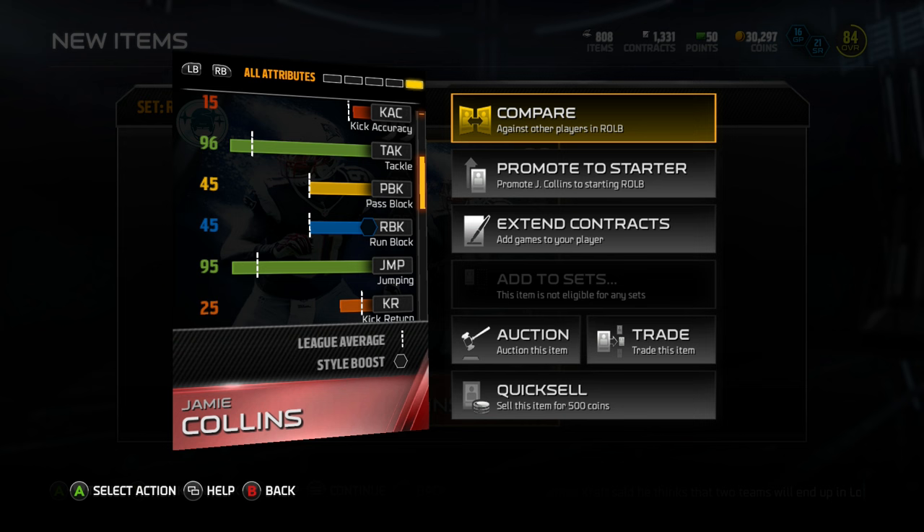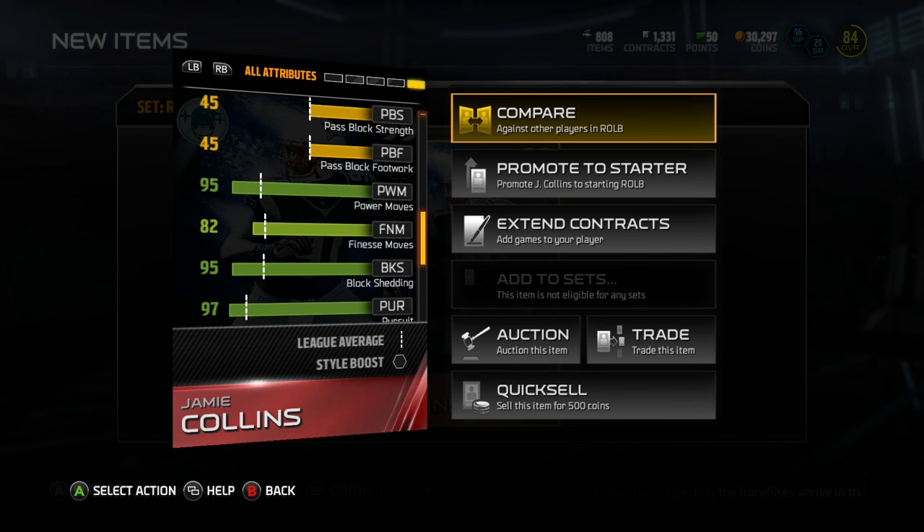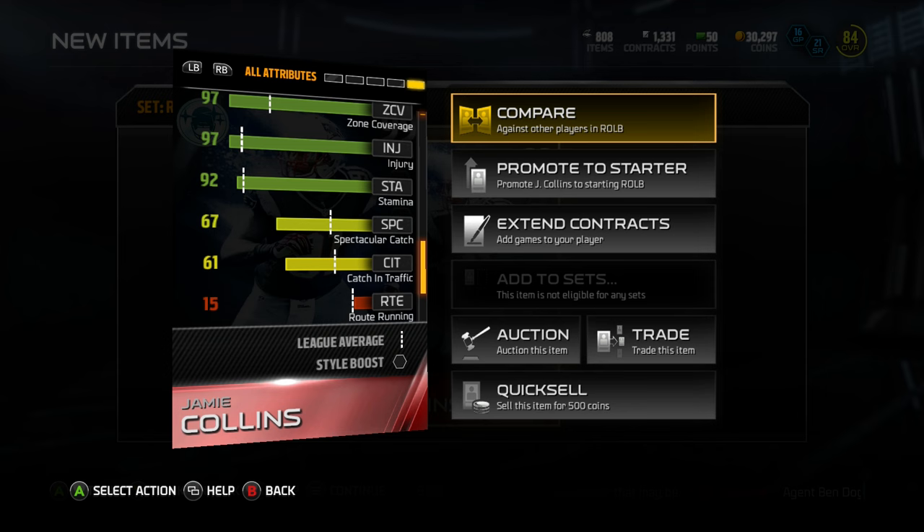Let's check out his pass rushing stats. He's definitely going to be a beast in zone coverage for people that run the 4-3. He's got 74 bull rush, 95 power move, 82 finesse move, 95 block shedding, and a 97 pursuit. 92 play recognition, 97 zone. Wow. 97 hit power — I'm super excited that I did this card.